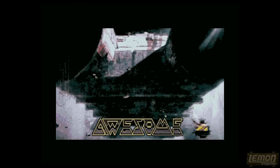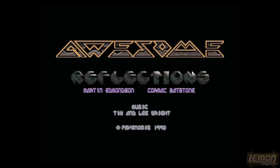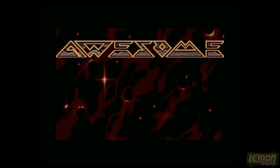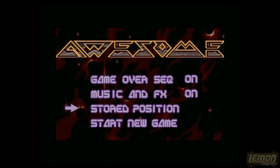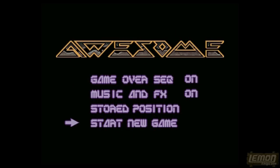After our ray-traced intro we get to see the John Harris box art, and then it's on to the actual game title screen itself, featuring the name Awesome and the creators Martin Edmondson, who you may know from Shadow of the Beast, and Cormac Batestone. The music is by Tim and Lee Wright, the Wright brothers, and you can switch the music and sound effects on and off, play an absolutely silent game if you like, restore a stored position, or start a new game.